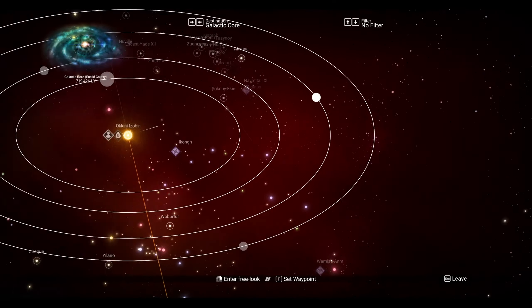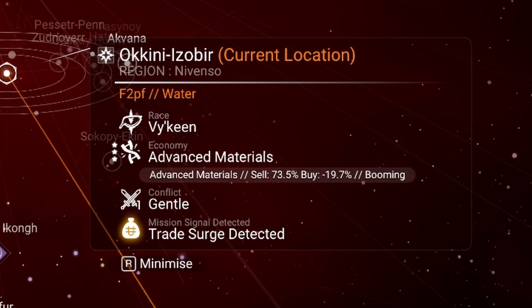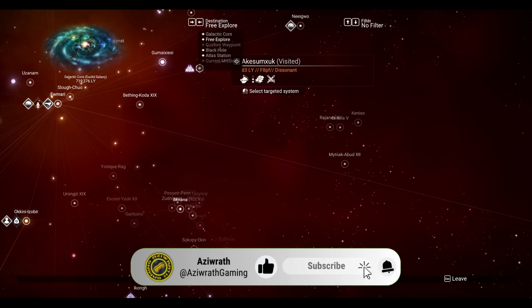This is pretty much a given and something you don't really notice, but a system's economy description on the galaxy map now uses a consistent label to describe the goods they buy and sell. So some of you out there who still trade, let me know down in the comments if you've seen this change and is it worthwhile?